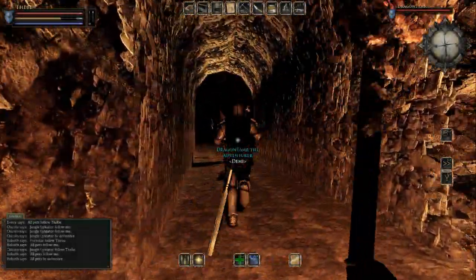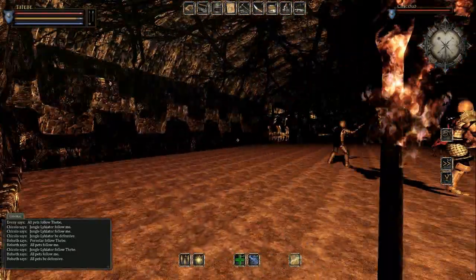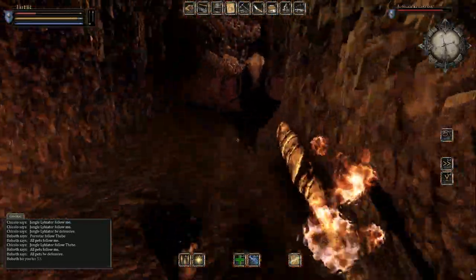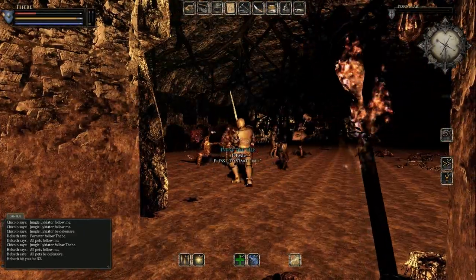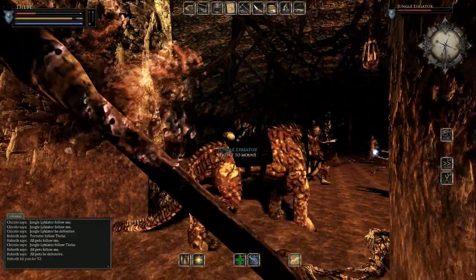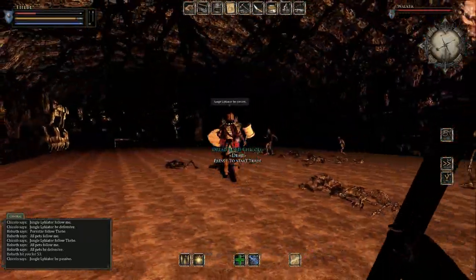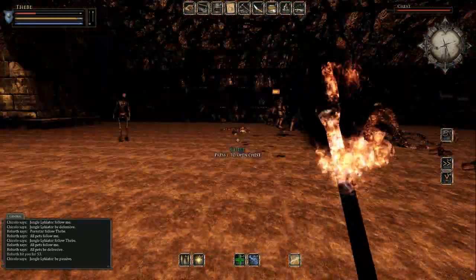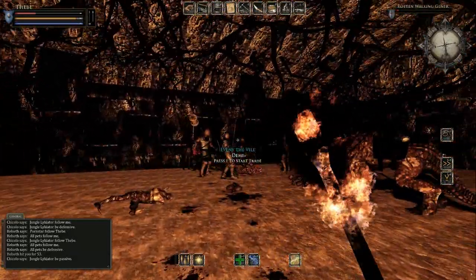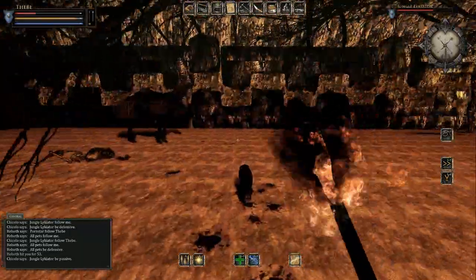We can form our own graveyard. Hellsith hit me for 449. Hit me for 53. I'll see your pet's on defensive. Oh fuck — general, general. Chest! Chest! Chest! That was really quick work of this room.